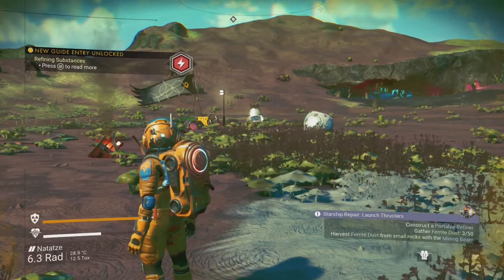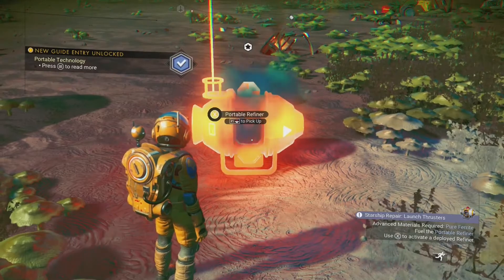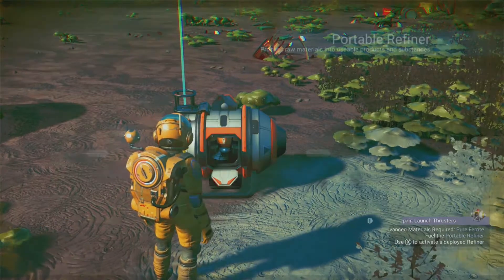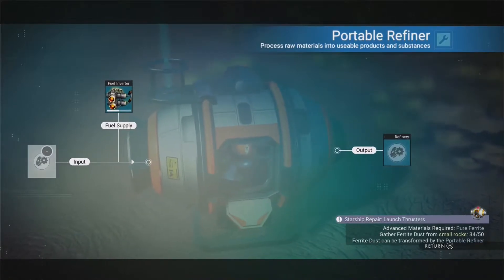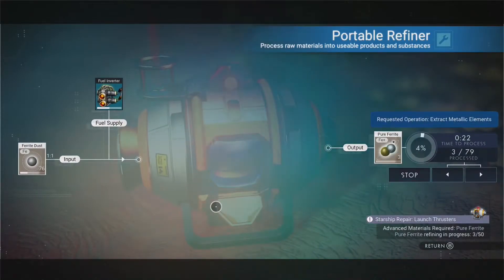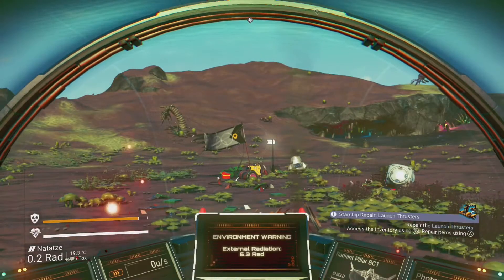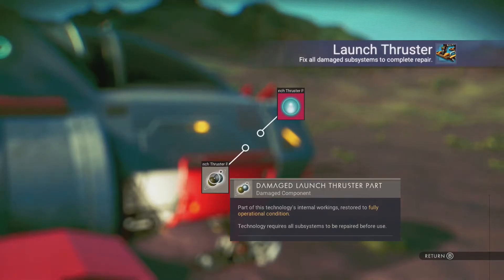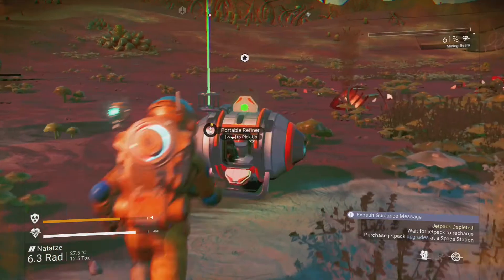You will be tasked with gathering ferrite dust to construct the portable refiner. Make sure to gather more ferrite dust than needed, as you will have to refine some into pure ferrite. Place the portable refiner, fill it up with carbon for fuel and ferrite dust, and start refining. Once you have enough pure ferrite, get into your starship, repair the final broken part, then don't forget to pick up your portable refiner before taking off.